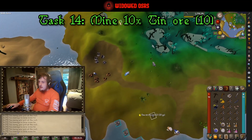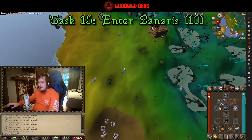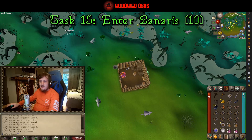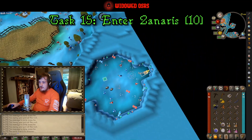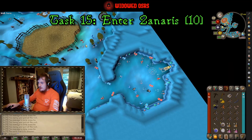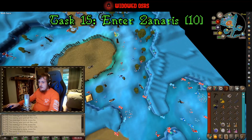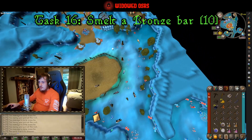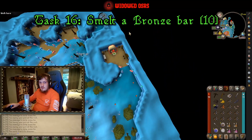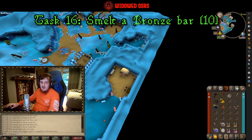Once you've got your ten tin, we are going to move over to the shed over here. You should have your Dramen staff equipped anyway, but if you don't, put it on before you walk into this shed — we're going to enter Zanaris, and that is task number fifteen. Once we're in Zanaris, if you have space you can pick up that egg right there — you should have more space than I do. We're going to go over to the furnace and smelt ourselves a bronze bar; that's task number sixteen.